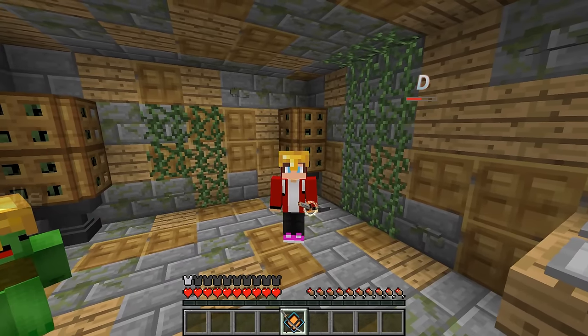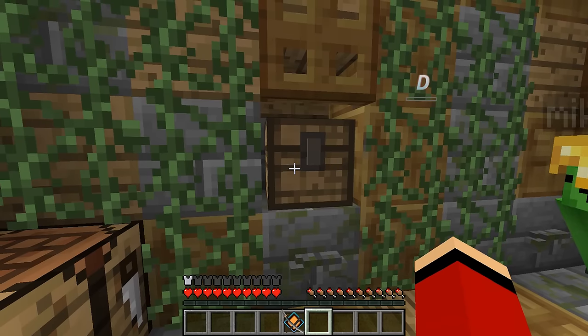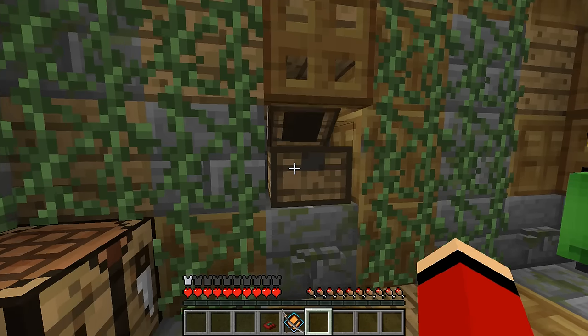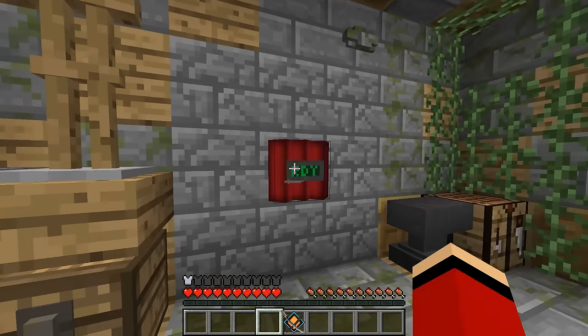Does this mean we're done with the dirt house? Hang on, there's a chest here! Let's see what's inside! I'm opening it! Dynamite! Seriously? I think we're supposed to use it to get past the steel wall!